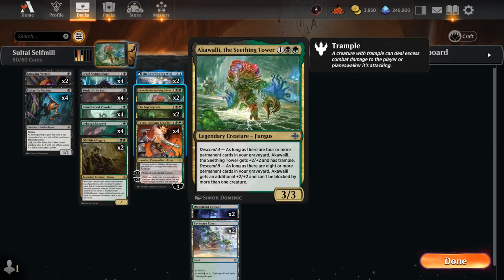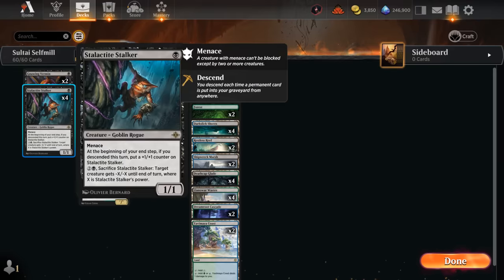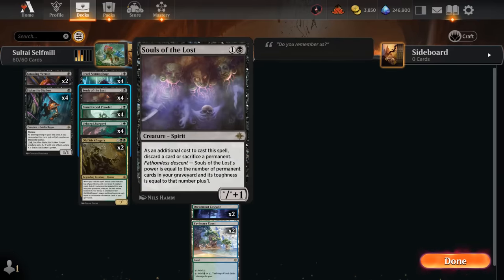We've got two copies of the Seething Tower, a fungus that tracks Descent 4 and Descent 8 — it can turn into a 5/5 or 7/7 Trampler that's difficult to block, and every single card in our deck is a permanent, which is quite useful. I'm also trying two copies of Overflowing Well: it mills two cards and draws two when it enters, and if we enable Descent 8 it transforms into the Myriad Pools, which makes mana and lets up to one other target permanent become a copy of a permanent spell we cast — so we can turn a Gnawing Vermin or Stalker into a large Souls of the Lost to deal a ton of damage.